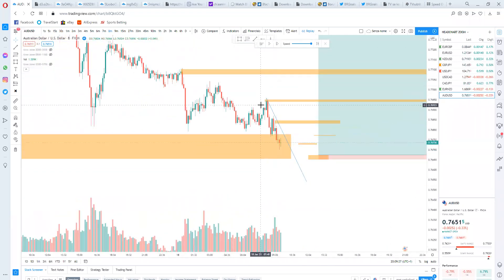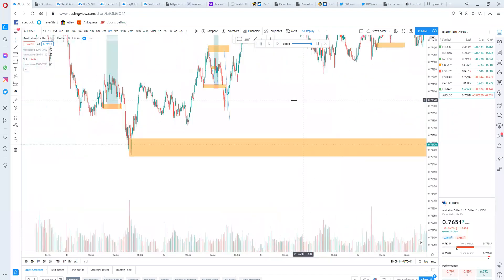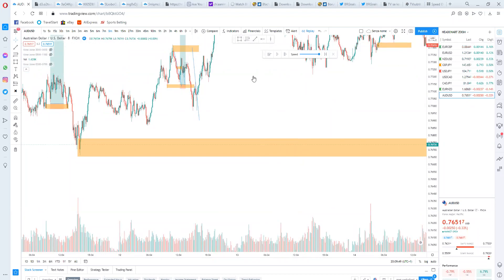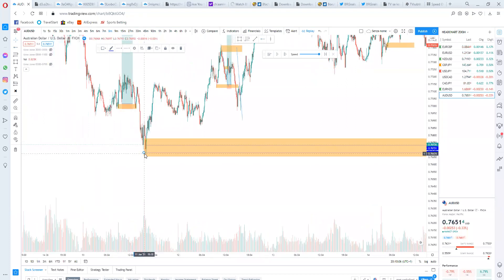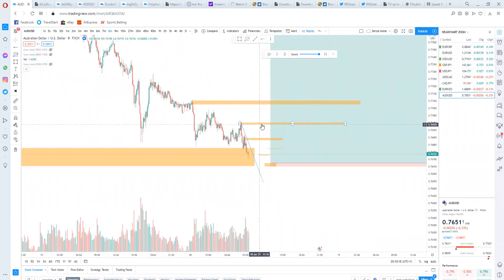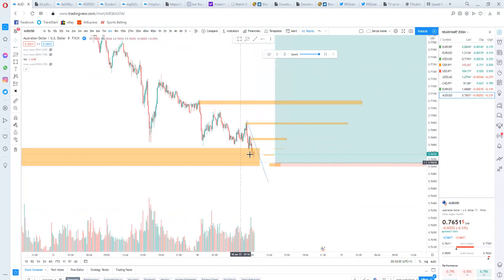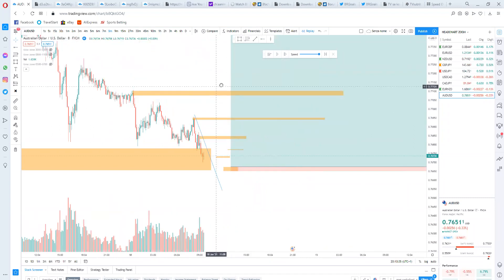One of the most common trading mistakes is thinking that you can just draw two lines and the market will magically respect them. It does sometimes — you can be right sometimes — but that's not something you can be consistent with. It's better to always wait for price action at your area of interest instead of trying to pick two magic lines, because you want to improve accuracy and not get stopped out that easily.